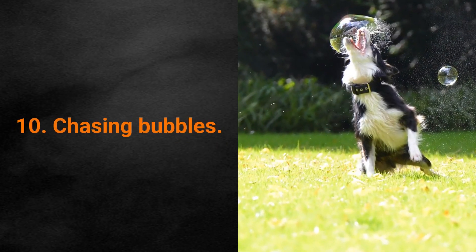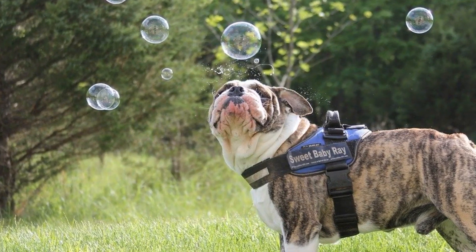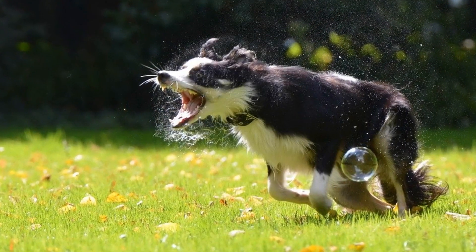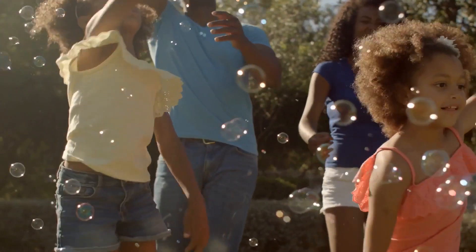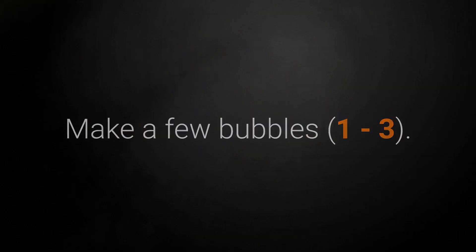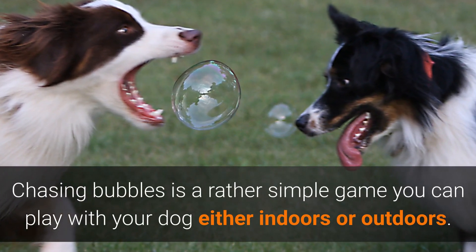Game for Dog number 10: Chasing Bubbles. The Chasing Bubbles game is pretty simple and it's easy to teach your dog how to play. When bubbles are in the air, the dog has to catch them before they fall to the ground. To encourage your dog to chase after the bubbles, catch a few bubbles yourself to show the dog they are harmless. Try not to make too many right away so they don't scare your dog — make just a few, one to three.